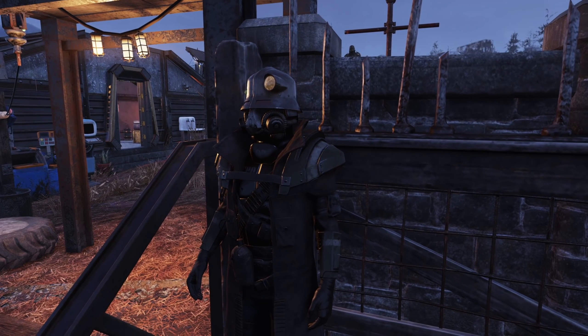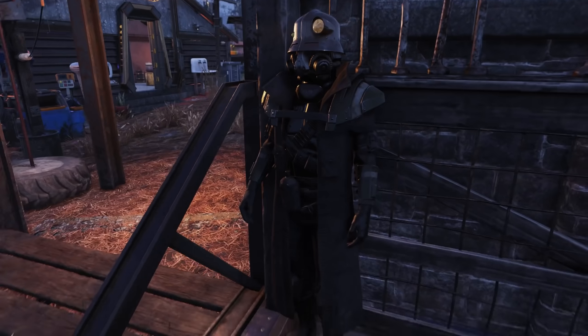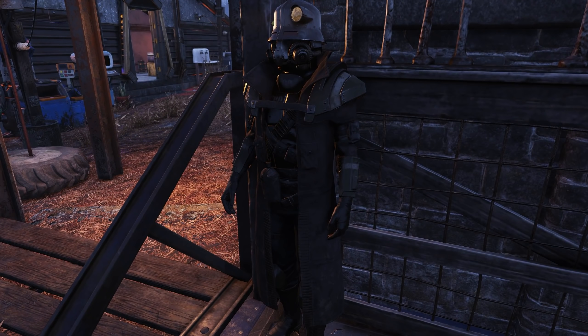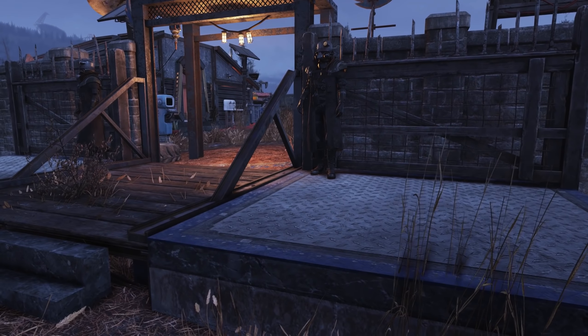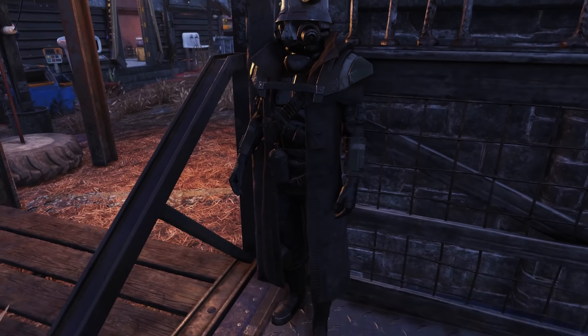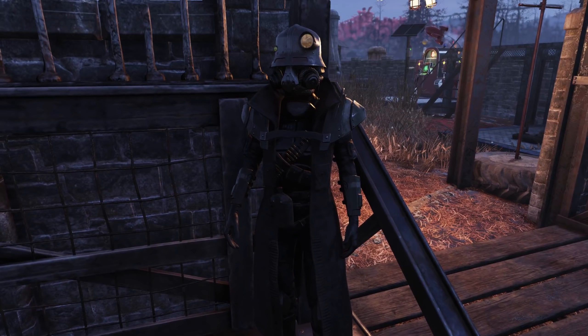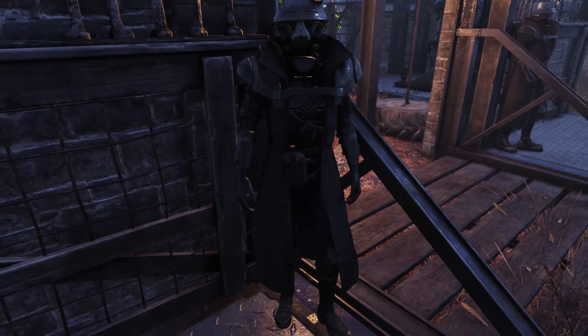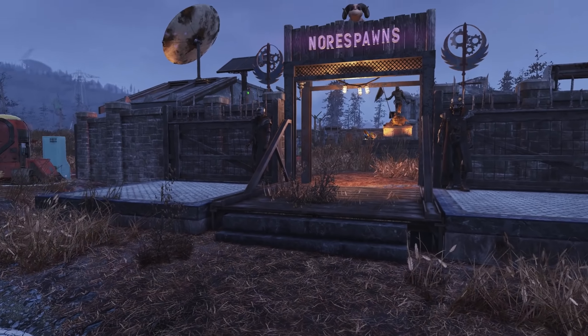This helmet — I believe this is the one you unlock through the daily ops. I had no idea I unlocked it until literally decorating these mannequins. I was like, oh, when did I unlock that? God damn it, I've wanted that for ages. So laugh at me please. It also looks very cool with what I think is the armored ranger rum suit. I was going to have them in full Brotherhood of Steel armor, but I ran out of materials, so we get this instead.